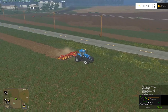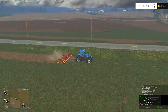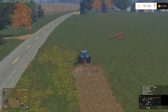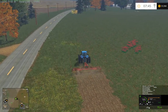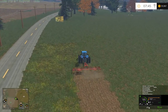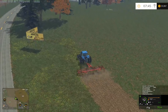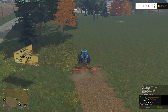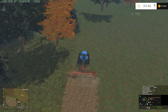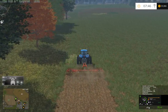Hey guys, here we are back on Windchaser. We're on this side of the map prepping fields for planting because we are starting a beef farm — so that should be interesting. Just prepping this field that we bought. We bought fields 22 and 38. We have 200 beef cattle but no food, so we bought a bunch of DLC equipment to test that out.